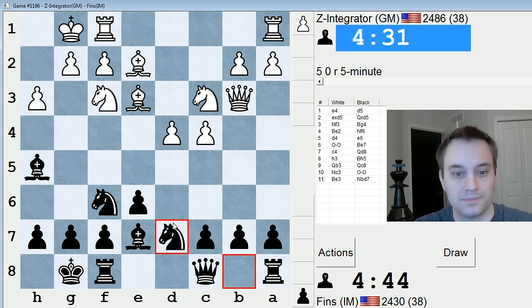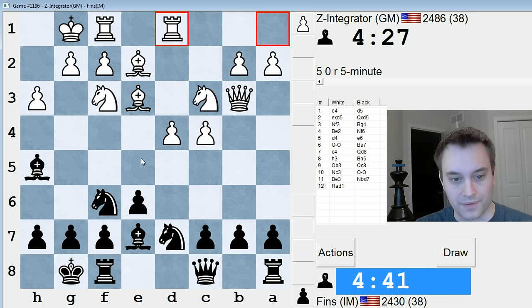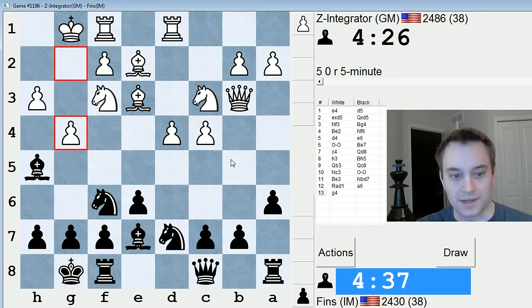So let's go Nbd7 here. Typically White will play Ne5 somewhere down the line. I could play c5 right now, but I think it's helpful to control that b5 square. So I'll play a6 to preface this.